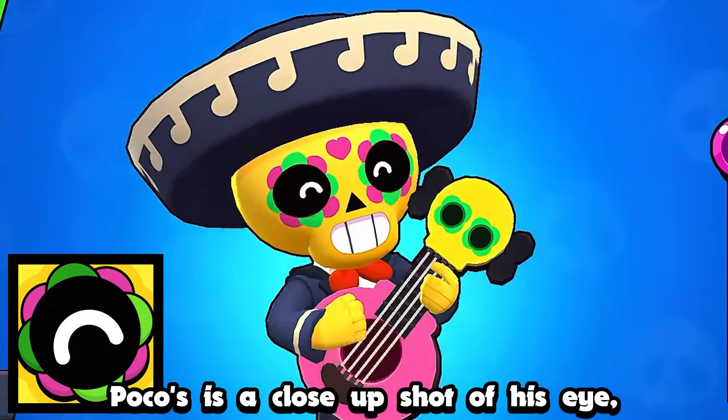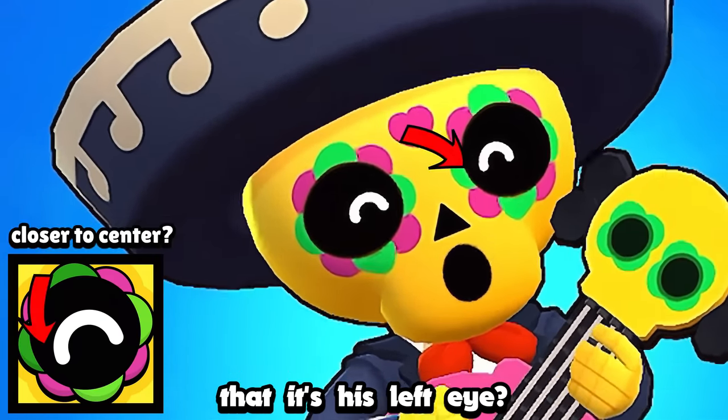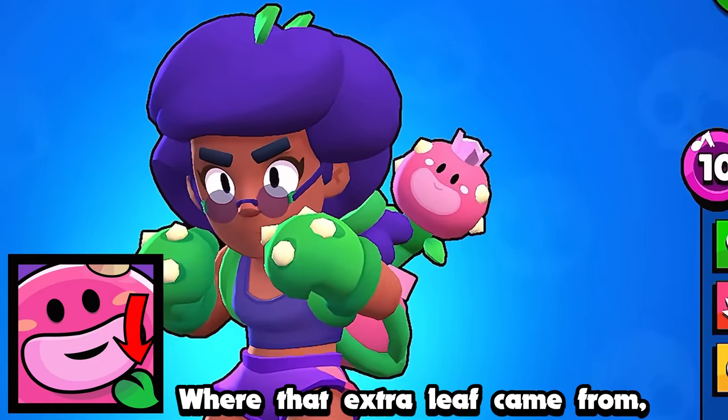Poco's is a close-up shot of his eye while he's singing or winking or something — and based off of the angle, I want to say it's his left eye. Rosa's icon comes from a plant thing on her back. Where that extra leaf came from? I don't know.